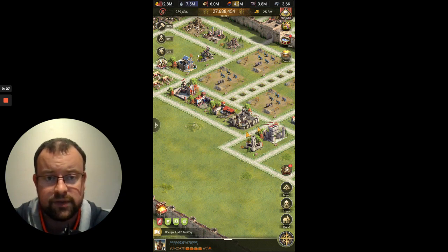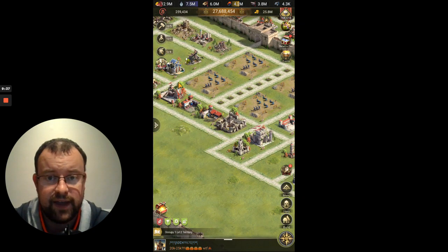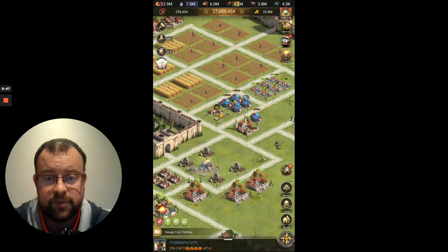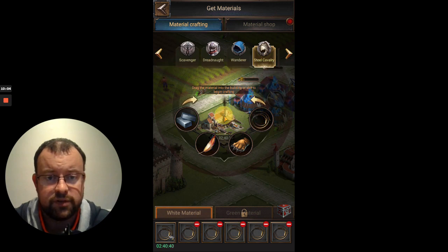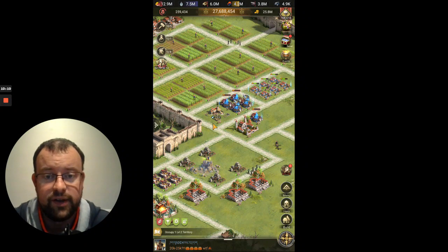There are 6 of these any speed-up hours. So if you're in a reign of chaos and you've got a Coalition Basecamp upgrading, save your speed-ups for that hour so it gives you a chance to get to the 2nd or even 3rd rewards chest. If you're gambling with materials and using speed-ups on that, wait until those hours. Save your speed-ups and do material crafting on these any speed-up hours.